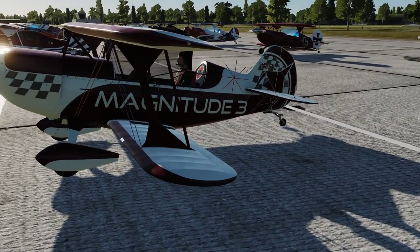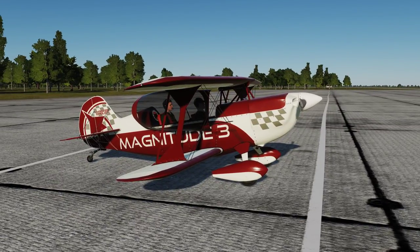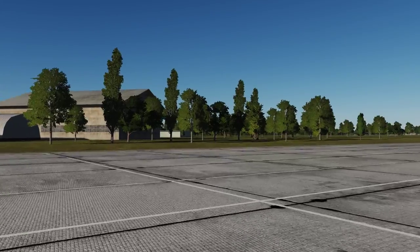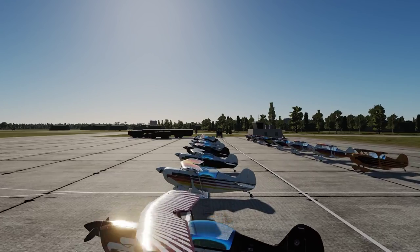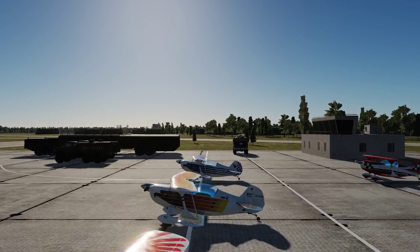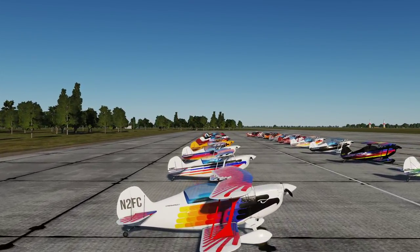It is quite a good looking plane. It's based on the Pitts Special, or it was built as a rival to the Pitts Special. It is a biplane design with fixed undercarriage. It's very light, quite a powerful engine, and it's capable of some pretty extreme aerobatic maneuvers. It's not very fast, but it can certainly hold its own. These are all of the different skins you can get for the Kristen Eagle, and there are more skins than you can shake a stick at.